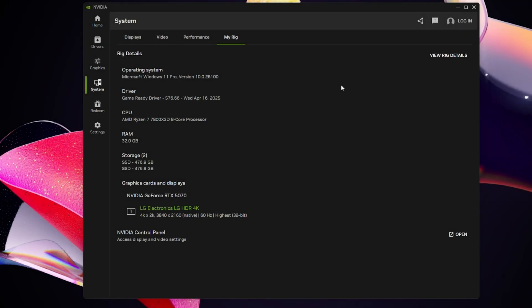Today we're testing Dune Awakening with the Audix 5070. Full system specs: Windows 11 Pro fully updated at 24H2, the latest hotfix driver 576.66, which fixes a crashing issue with Dune Awakening. If you had crashing on 576.52, just load this driver. We have a 7800X3D processor with 32GB of DDR5 at 6,000 megatransfers per second CL30 memory.